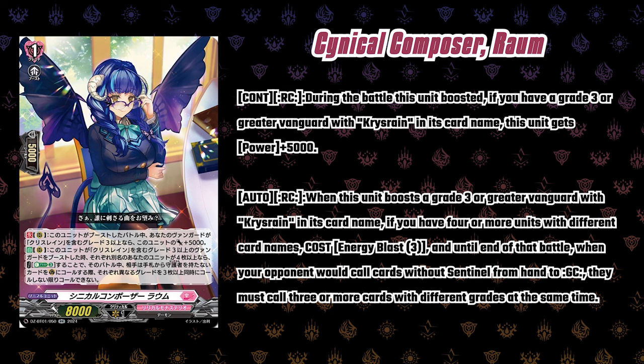For rear guard support, there's a solid double R with two effects. First, continuous: during the battle this unit boosted, if you have a grade three or greater vanguard with Chris Rain in its name, this gets 5k. Second, auto: when this boosts a grade three or greater vanguard with Chris Rain in its name, if you have four or more units with different card names, energy blast three — and until the end of that battle, when your opponent would call cards without sentinel to the guardian circle, they must call three or more cards with different grades at a time. That's pretty strong. If your opponent doesn't have a PG, they have to guard with three or more different-grade cards, making it hard to guard Chris Rain's extra power and crit attack.